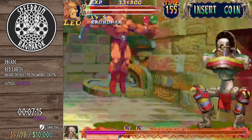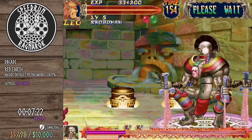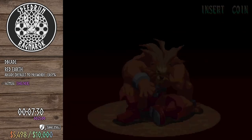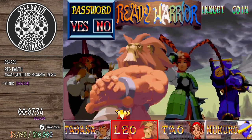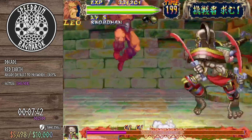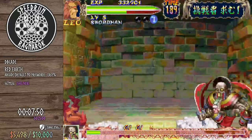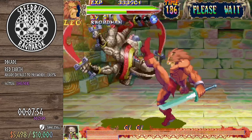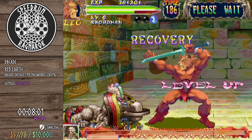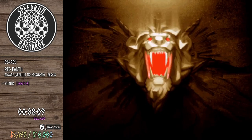If we use a coin I can still get a record. No one-coin clear today — this game is extremely difficult. Frames are very important; there are techniques like instant auto-guarding and super jumping. Leo is so strong that my standing medium kick is actually plus on block, so even though the animation looks longer I can input the button again before the enemy can attack. It's not an infinite only because of the pushback.